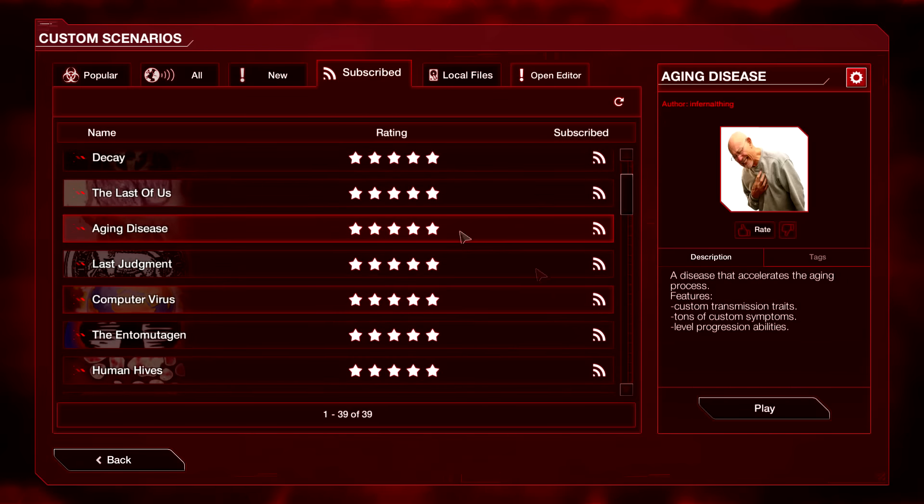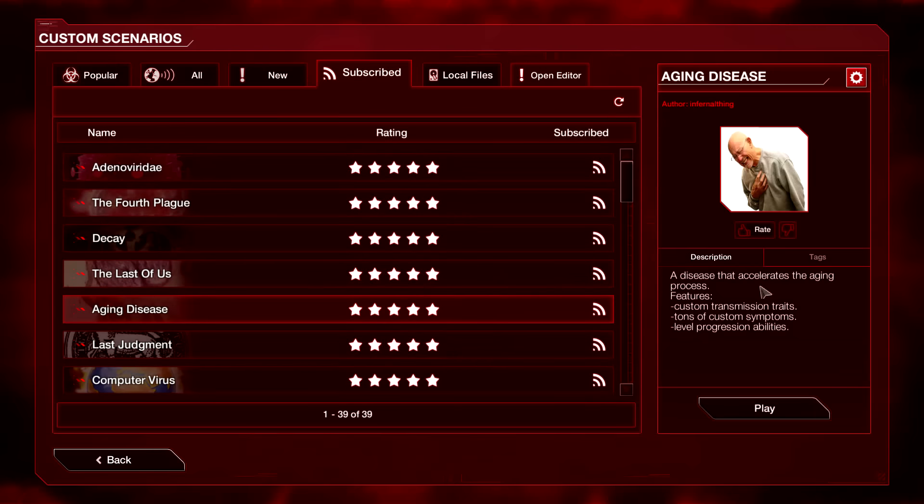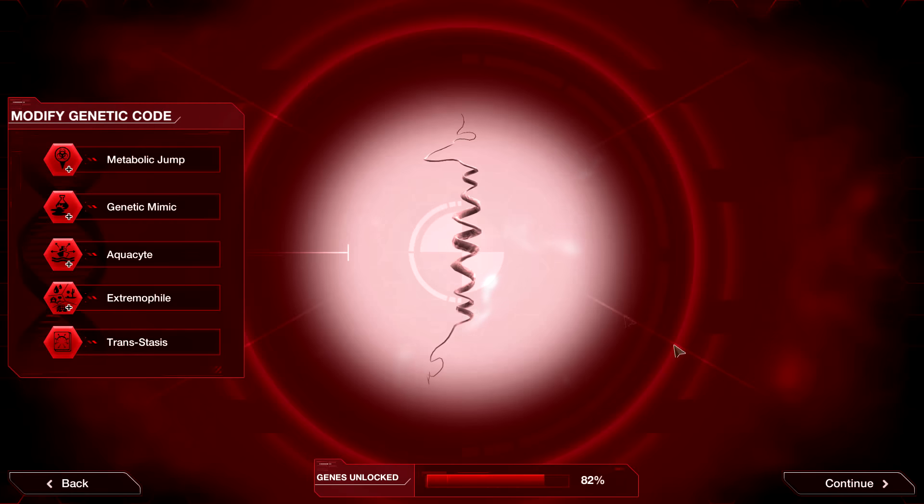Aging Disease — that sounds like the next one on our list. A disease that accelerates the aging process. It features custom transmission traits, tons of custom symptoms, and level progression abilities. Sure, let's give it a shot, why not?